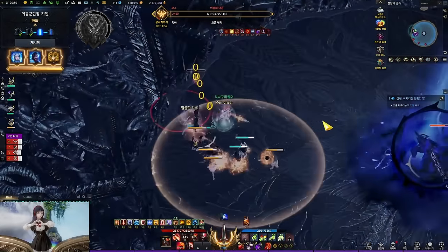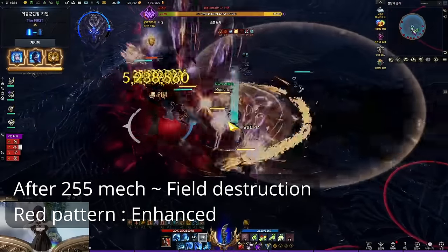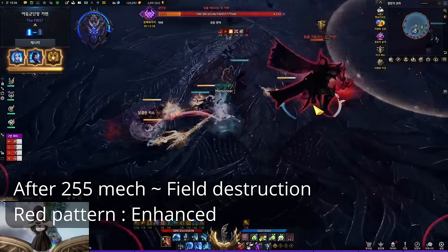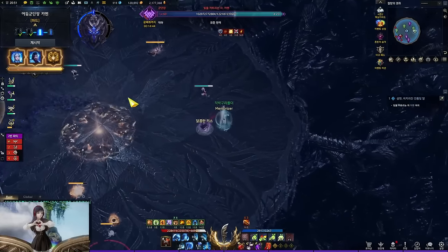When the sword's HP reaches 0, the entire mechanic ends and you go to the next phase fighting Thaemine. From this point, all red patterns from the Thaemine meter will be the enhanced version until the next breakpoint. New patterns will also be added to Thaemine, which you can check in the pattern timestamp.